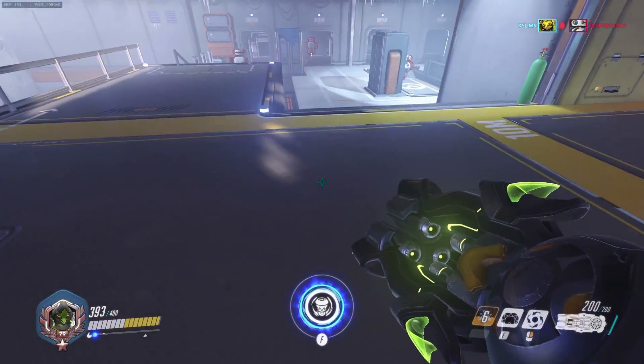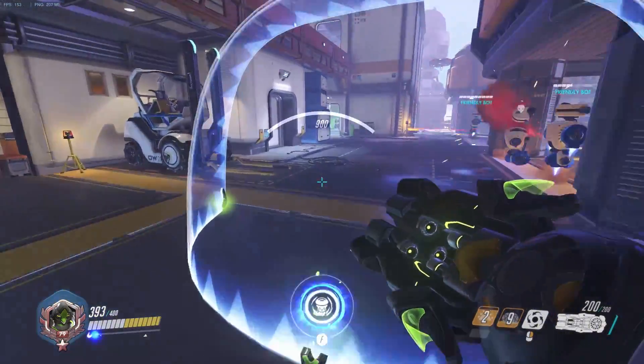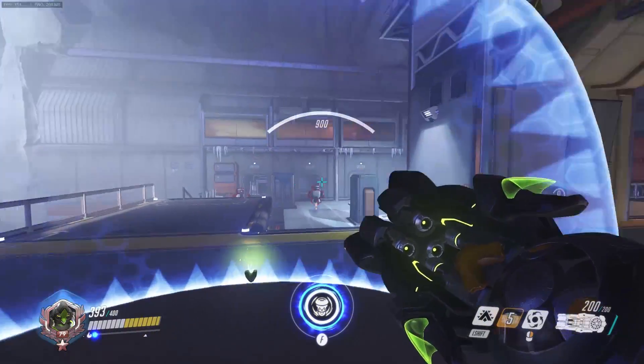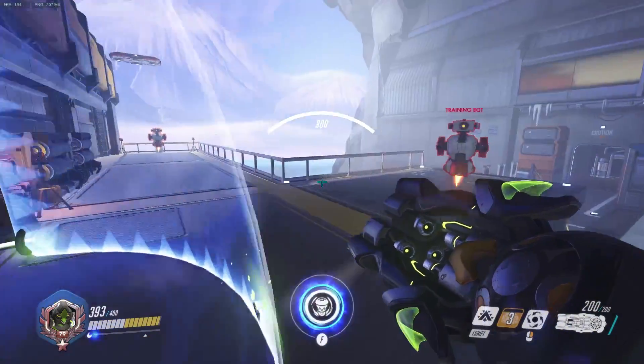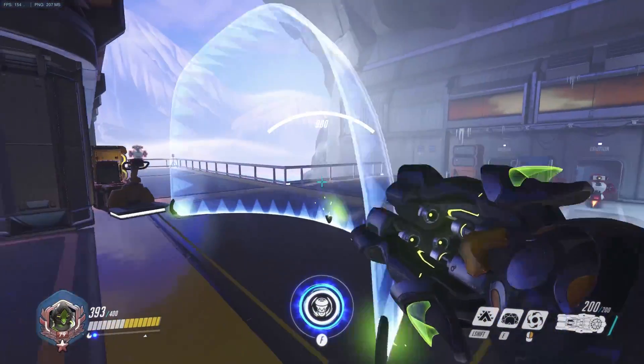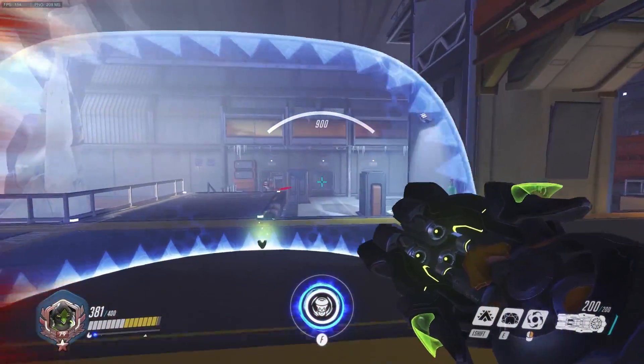I'm gonna look at her E ability real quick. Her E is a shield, similar to Reinhardt's — it's a half dome, like Winston's I guess. 900 HP. Pretty cool. It looks a lot wider when you get closer to it. I just want to know if it's wider than Reinhardt's shield, which it doesn't seem to be.